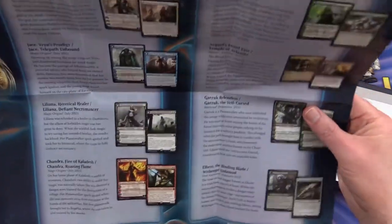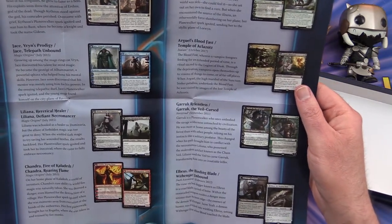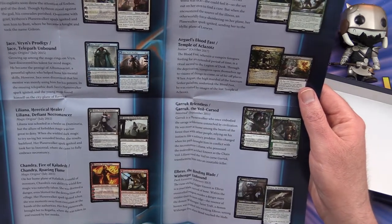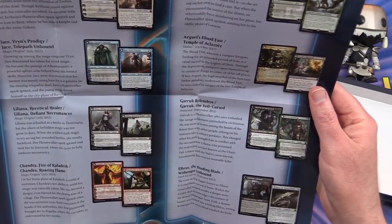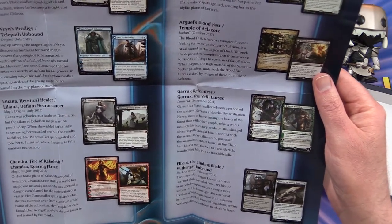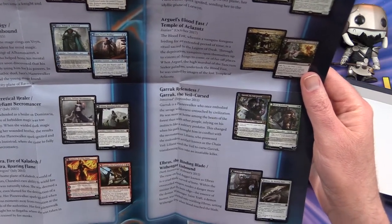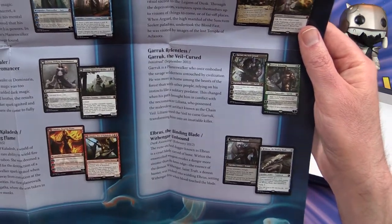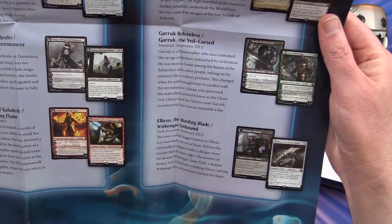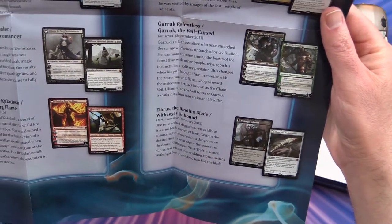From Ixalan — people might recognize — Arguel's Blood Fast transforms into the Temple of Aclazotz. That's from October 2017. We have Garruk, Relentless, transforms into Garruk the Veil-Cursed, from Innistrad, September 2011. And Elbrus, the Binding Blade, transforms into Withengar Unbound, from Dark Ascension, February 2012.